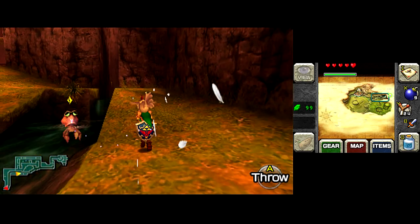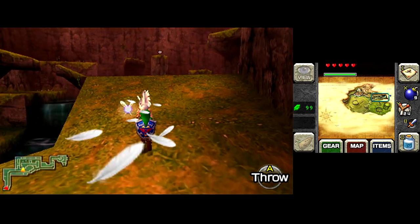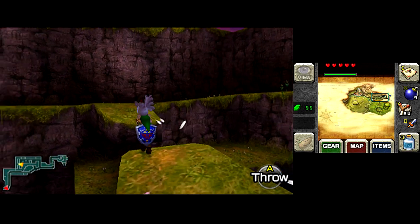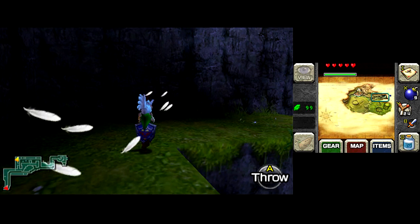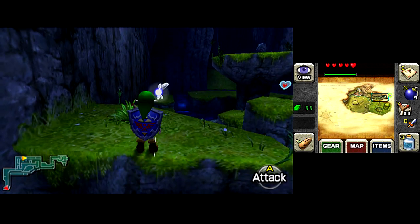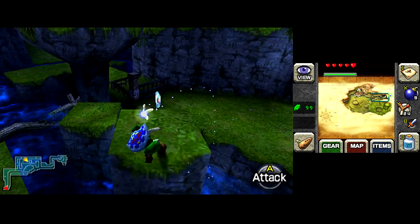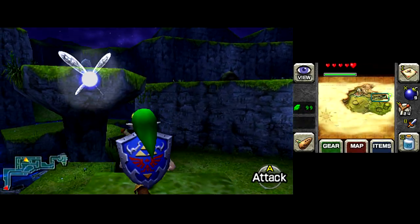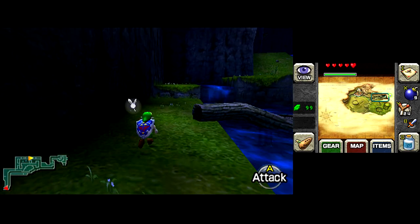That's the guy who sells magic beans. Yes, that is the magic bean seller, and true to his name, he will sell you magic beans. When you buy the first one — because they're not very popular — they cost Link 10 rupees, and will increase in price by 10 rupees every single time you buy another one, because that's how capitalism works, kids. All the way up until you get 10 beans. You can plant them in soft soils, where they'll grow into a magic plant and carry you to locations that will have a piece of heart, gold skulltulas, or if you luck out, rupees.